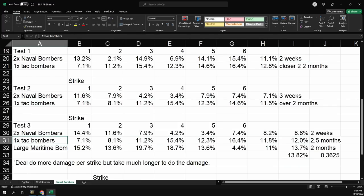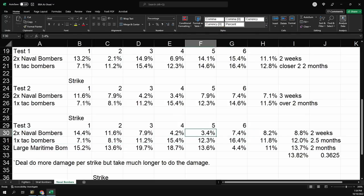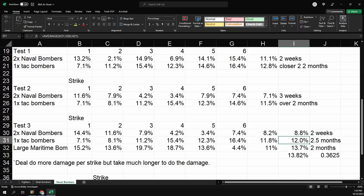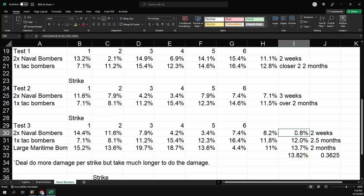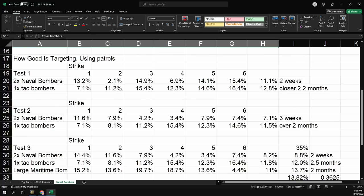I am definitely seeing that medium airframes are doing more damage than the naval bombers simply because the naval bombers aren't using all of their airwings all of the time. But the time it takes for them to do that damage is so much longer. Even using naval patrol I'm doing 12% damage per strike, but that's two months to do six strikes versus two weeks. Even if I'm doing less damage each strike, I'm doing four times more strikes — so multiplying it out, I'm really doing nearly three times more damage in the same time frame.